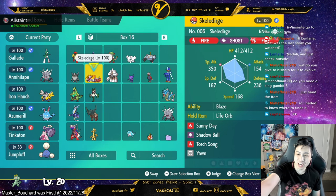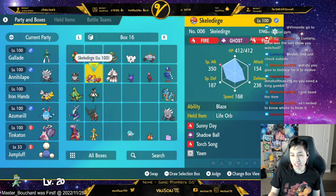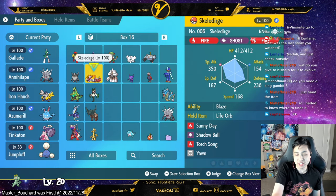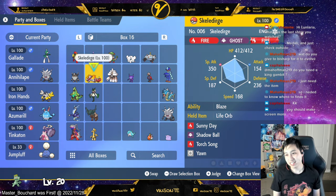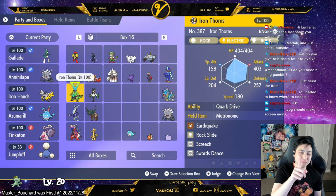This one has Sunny Day, Shadow Ball, Torzon, and Yawn. I have Yawn here just to use it because this Pokemon doesn't really have a setup skill. So first turn I'll just Yawn while everyone's still setting up, and then I'll just use Sunny Day. So that's the plan — that's my next move.